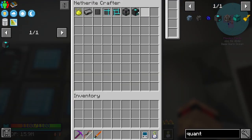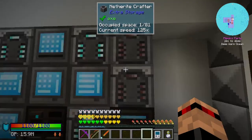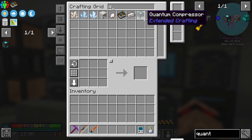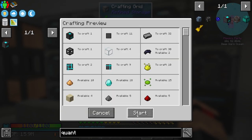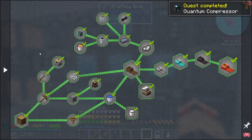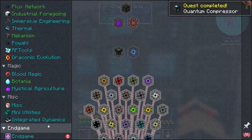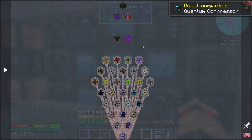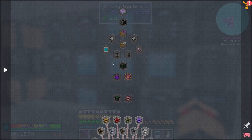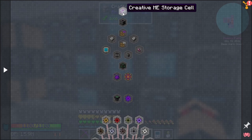There we go - that's all of the recipes for the quantum thing set up. We should be able to craft it now. Let's type Q in and we've got one. We're going to need a few of these. In fact, that might be a quest - it is a quest, it's the first one in end game. These are the ones we're going to want to make.